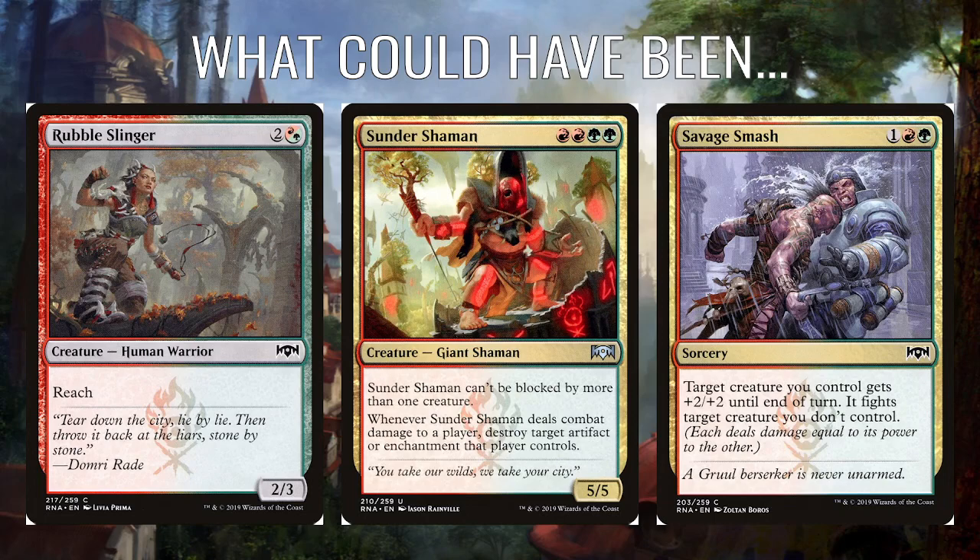Sunder Shaman — double red and double green for a 5/5, can't be blocked by more than one creature. Four mana for a 5/5 with that effect is okay, and whenever it deals combat damage to a player it does a Naturalize effect, which is pretty solid. And then Savage Smash — 1, a red and a green — a creature you control gets +2/+2 until end of turn and then fights another creature. So it's Prey Upon mixed with a Pump Spell, which is perfectly okay.